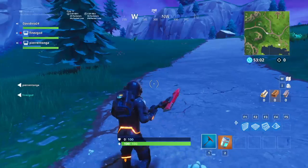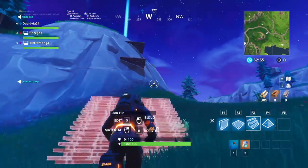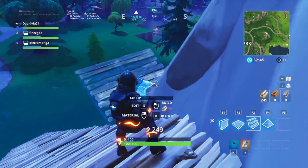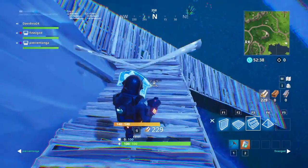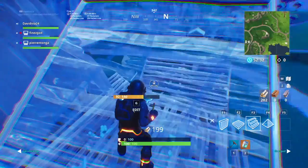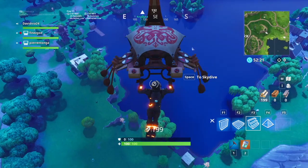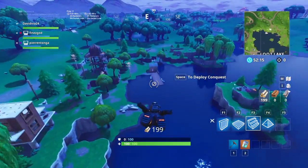Hello everybody and welcome back to another episode of Fortnite Battle Royale. Today we are doing something a bit different because content creator Landon has asked us to write his name in Fortnite in Playground mode. So today my friends Pierre, Neil, and I will make his name. I want to say thank you so much to Landon for the idea — you get a reward out of it, and it's not hard, anybody can do it. I hope you guys enjoy, smash that like button and subscribe.